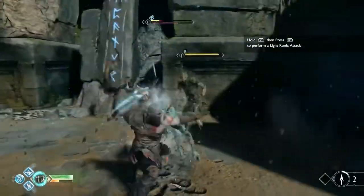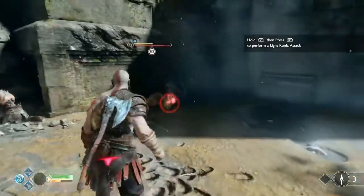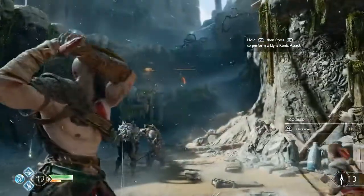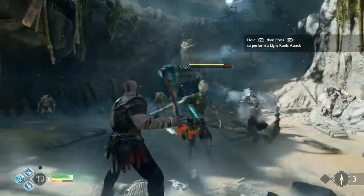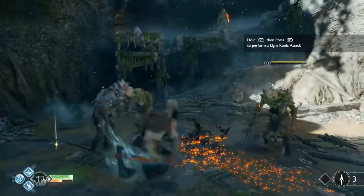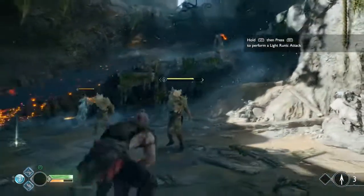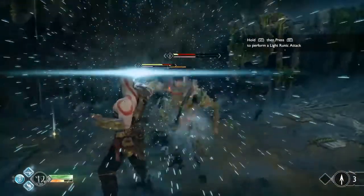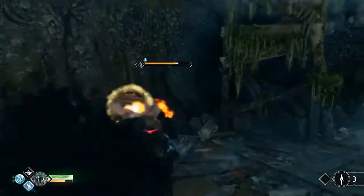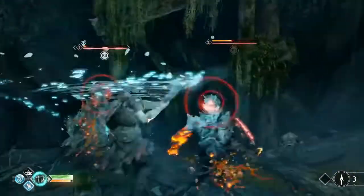Hold L1 then press R1 to perform a light runic attack. What is that? It's a type of magic — something you can get and imbue your attacks with. I loved running in there bare-knuckle brawling. I love how the axe can hit guys all the way through — it's smart to throw the axe at somebody lined up and then call it back. That was a perfect example of recalling the axe and hitting two guys in one go. The combat in this game is much more strategic. This is not a kinder, gentler Kratos, but it is a more strategic Kratos — that's something I really appreciated.